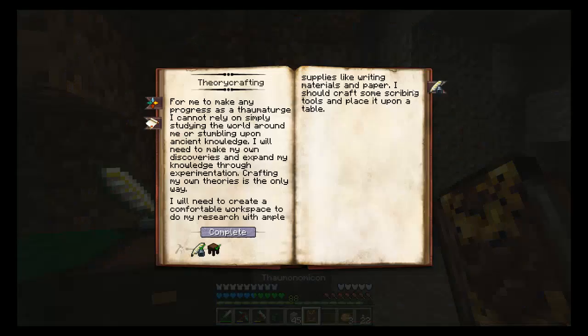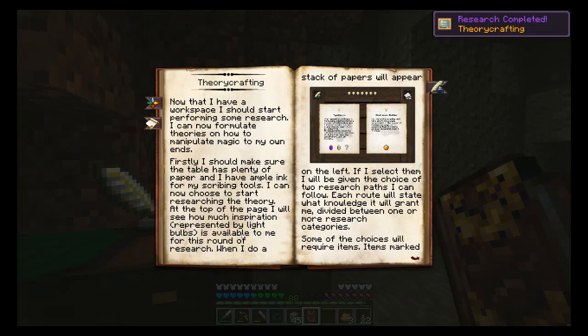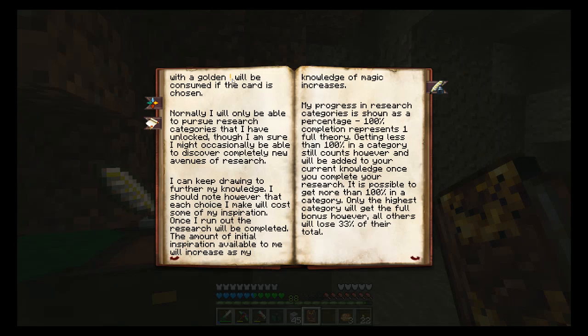Let's look at the Thaumonomicon. Theorycrafting complete. So now that I have a workspace, I should start performing some research. I can now formulate theories on how to manipulate magic to my own ends. Firstly, I should make sure the table has plenty of paper and I have ample ink for my scribing tools. I can now choose to start researching the theory. At the top of the page I'll see how much inspiration, represented by light bulbs, is available to me for this round of research.